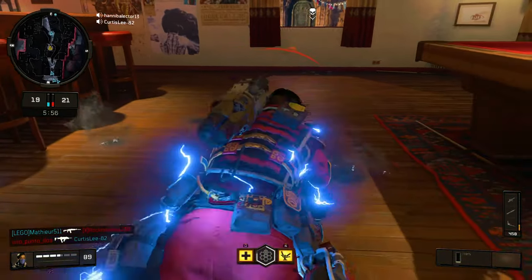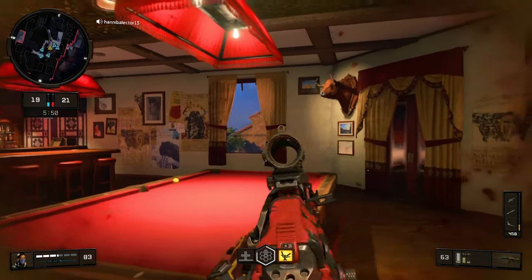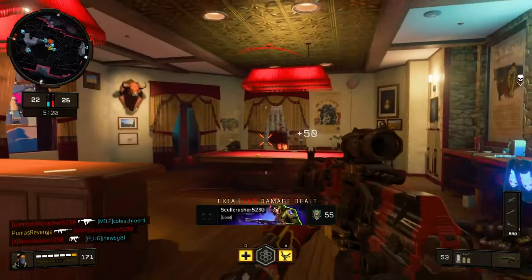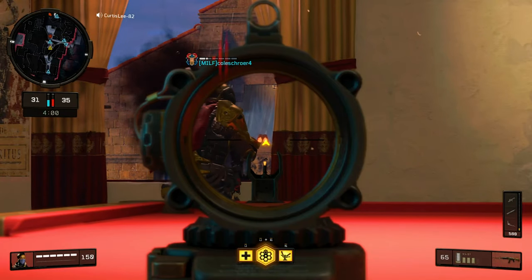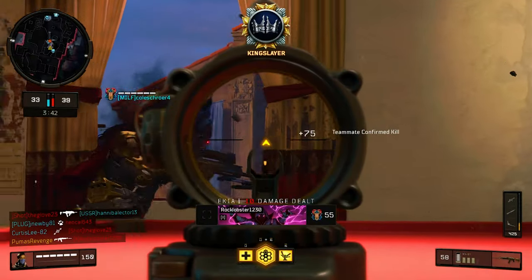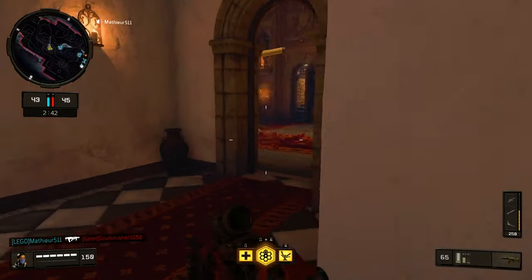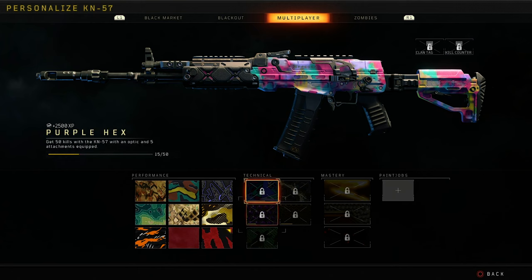Holy macaroni. You can't kill me, buddy. That man can. There's a guy in here — he reloaded, we're good. What an idiot. It's okay, we're okay, everything's fine. Calm down. That was a mistake. I got six kills.